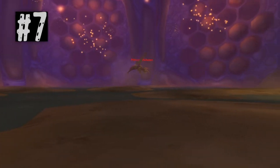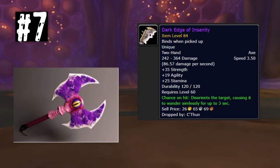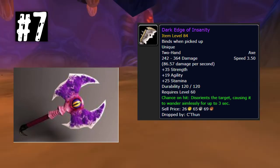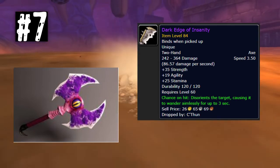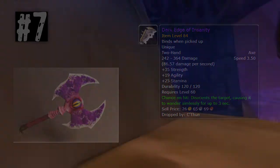Swinging in at number 7 we have the Dark Edge of Insanity. This badass two-handed axe has a sick model and a crazy effect. This thing is just badass and it's one of the things I really want to get just for an Ironforge set honestly. I don't PvP and the effect is great for PvP, don't get me wrong, but it's not on my priority list. I just want it because it looks cool.